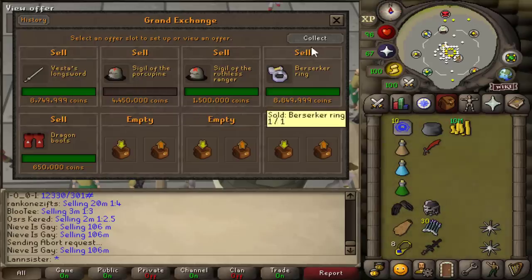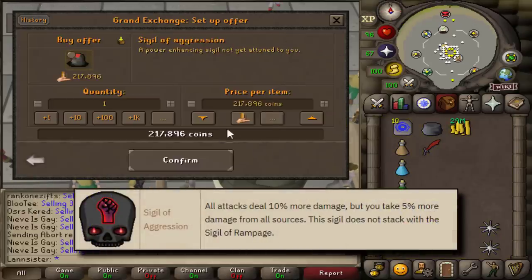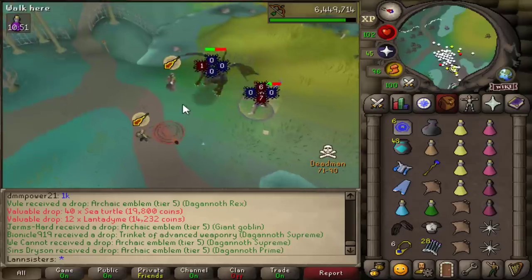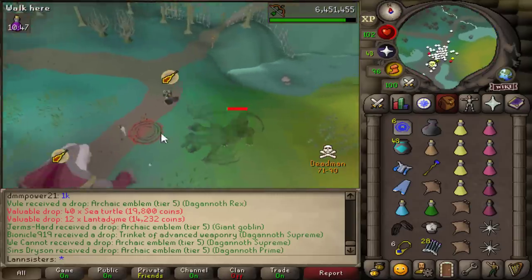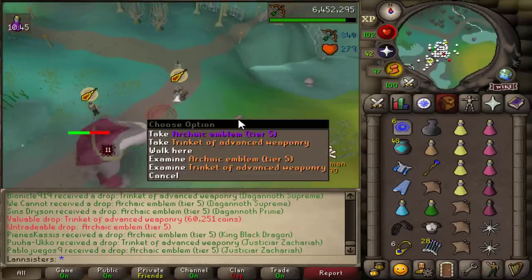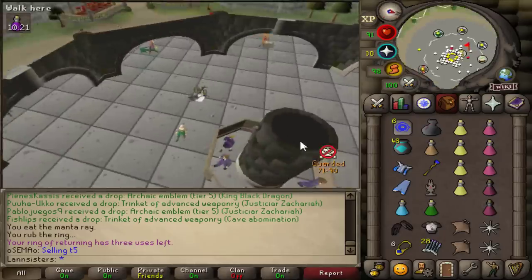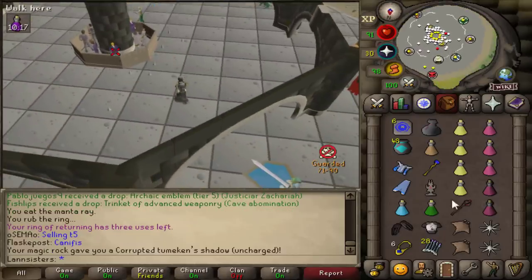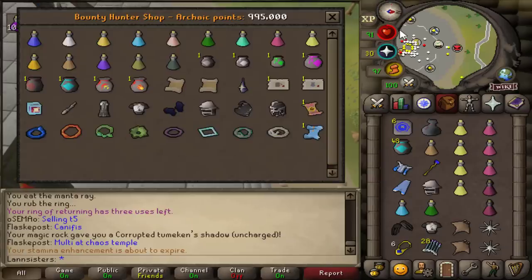I've decided to sell everything I own because there is a sigil I want called the Sigil of Aggression, which increases my damage by 10% — so both my Vesta Longswords are gone. My gear on the second account is pretty weird: I got full melee Void but not the range or magic helmet, so I need two Tier 5s. Trinket of Advanced Weaponry and a Tier 5 — we got a Shadow component! Selling this real quick, and we upgraded to a Void Range helmet.